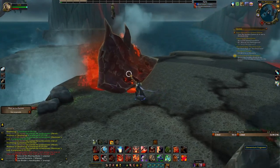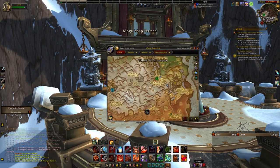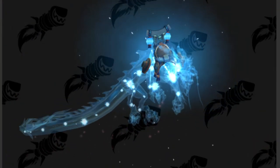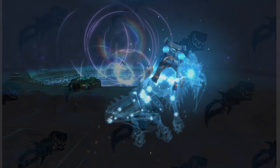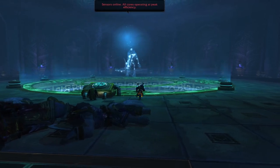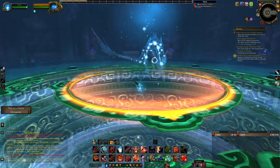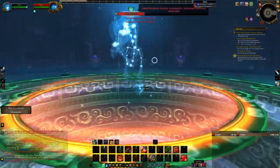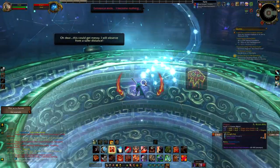Heading to Pandaria, there are around 5 or 6 mounts available on a weekly lockout. The first is the Astral Cloud Serpent from Mogu'shan Vaults, which can be run on any difficulty. It's a very short raid - less than 15 minutes. You go ahead and kill Elegon, the second-to-last boss, for a chance at the Astral Cloud Serpent on around a 1% to 3% drop chance. It's a pretty cool mount and not necessarily that rare.